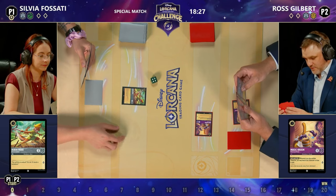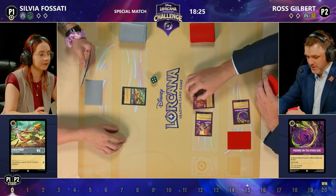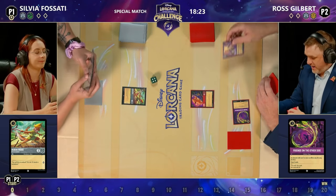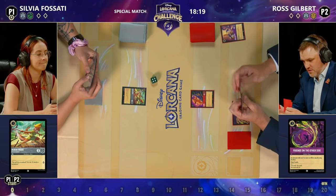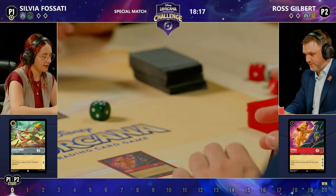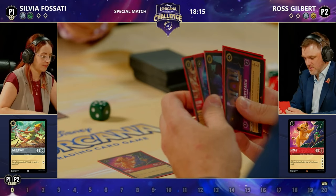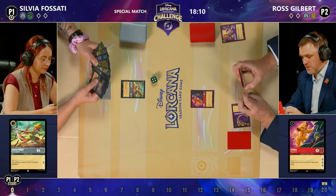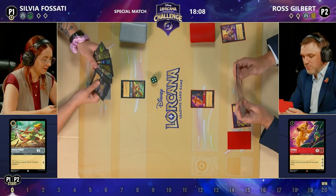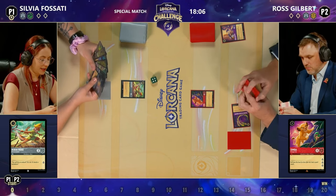The Frenzy on the other side was inked, so I'm expecting a two-drop here to probably banish the broom. It's the Simba — some real gas. This Simba is a two-cost inkable, one-one, quest for three. It's the same stat line as Pinocchio, but it's in Ruby.